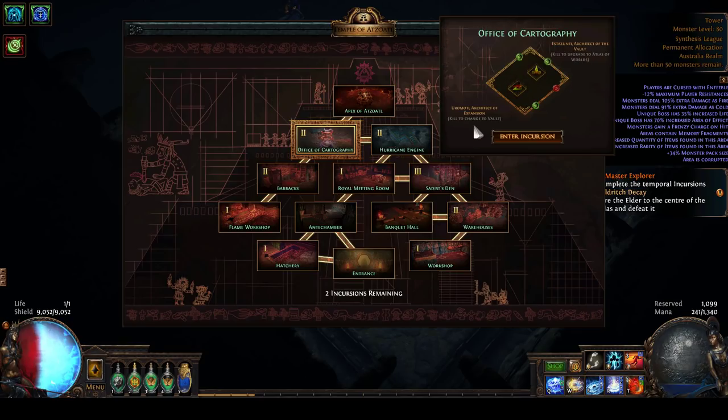You'll then have two options. This square here will be an approximation of the actual zone that you'll be sent into, which is about a tenth of the size of a map, but densely packed with monsters and quite dangerous. There will be two bosses present in it. One will have this switch-around icon, sometimes both will, but usually one. That is telling me that if I kill Uramonti, the Architect of Expansion, then this room will be replaced by the Vault.